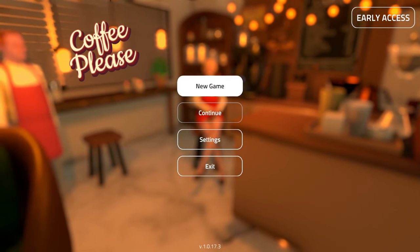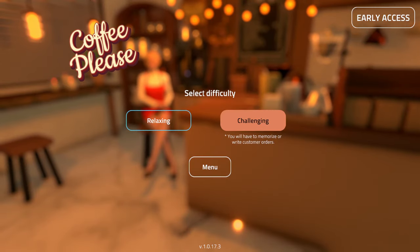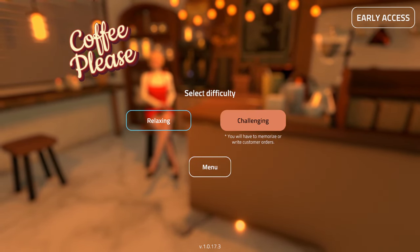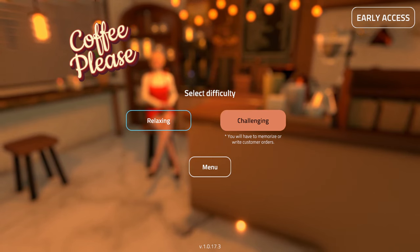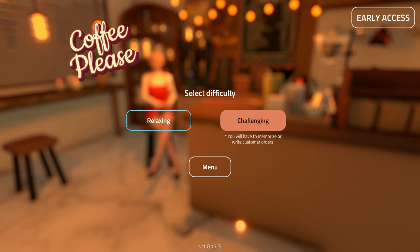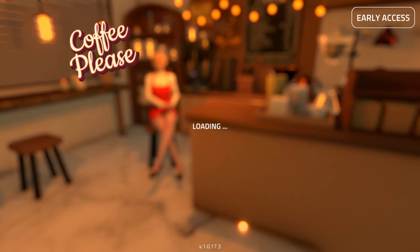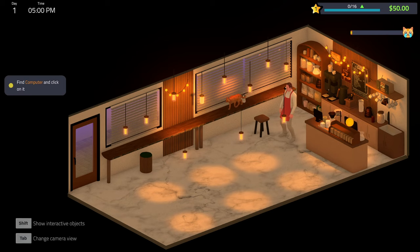Gameplay starts off with a very simple character picker where you can choose between one of two characters. Right now there's not much variety, nor is there really a way to modify the looks of characters. You then have an option of difficulty between relaxing and challenging. Relaxing mode allows you to see what you need to make for customers while in the drink and food menu, whereas challenging mode gets rid of that, but you'll still be able to remind yourself what the customer wants when you walk by them.